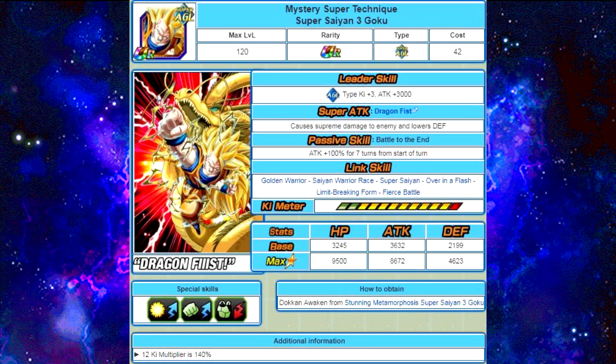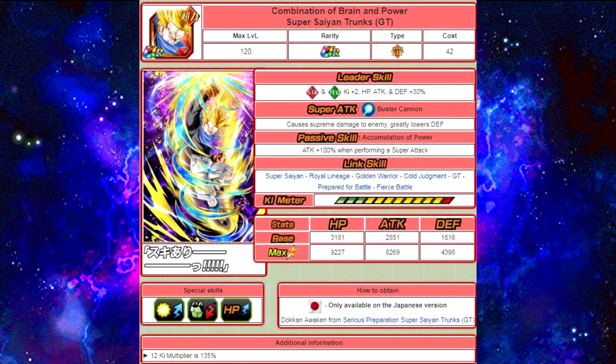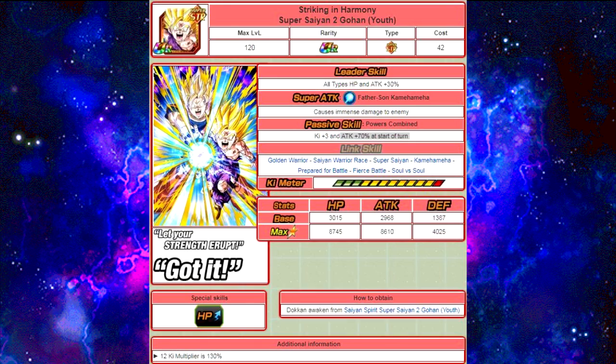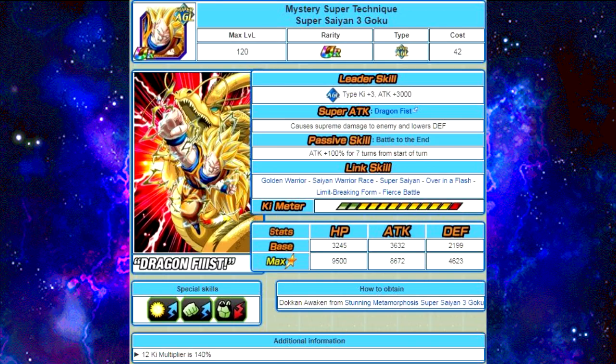In terms of damage output, this Trunks with 100% on a supreme damage super at 135% Ki multiplier is doing about the same amount of damage as a Super Saiyan 2 Gohan with a 70% attack modifier and 130% 12 Ki multiplier. So this SS3 Goku — with 100% passive and a 140% 12 Ki multiplier on supreme damage — is doing the same amount of damage as an immense damage modifier card at 70%. Don't underrate him at all. He is a super good card, and if you're planning on going for Super Saiyan 4 Vegeta and you don't have him, I would recommend going for him.